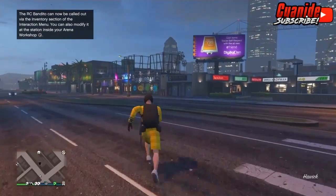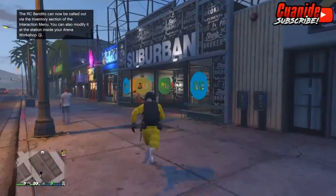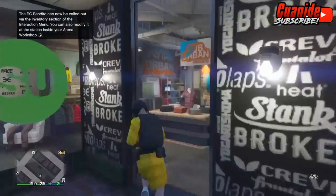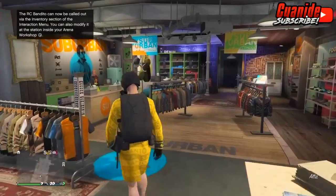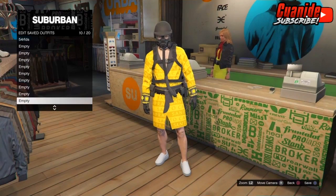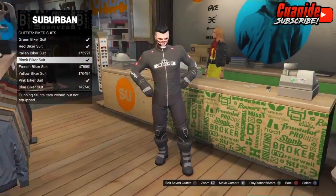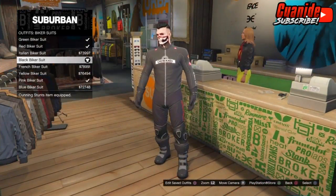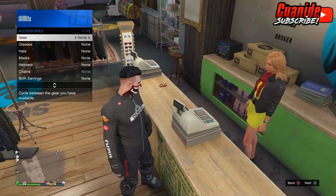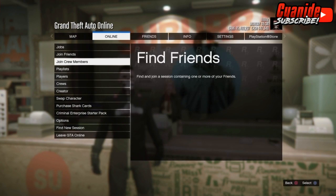As soon as you spawn in, the first thing you want to do is save the outfit you're currently wearing — the outfit you wanted to keep from the beginning of the video. Go to the clothing store and save it — name it whatever you want. Once that's saved, go to Outfits, scroll all the way down until you see Biker Suits, and purchase the black biker suit if you don't have it already. Once purchased, go to Style, Accessories, and go to Gear — make sure you have an earpiece. If you don't, go to the gun store and buy it.